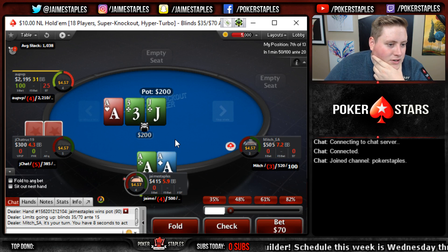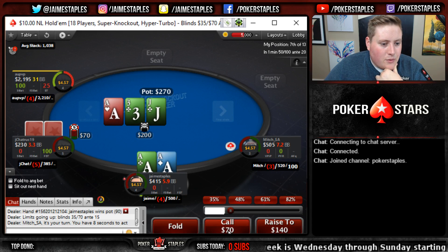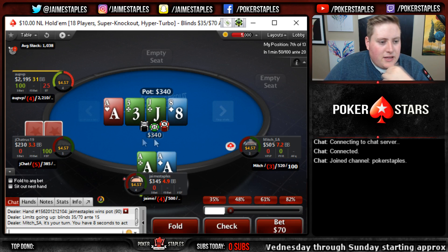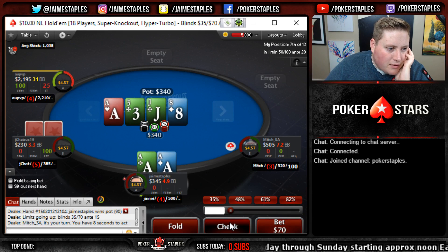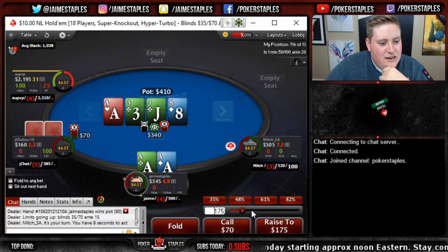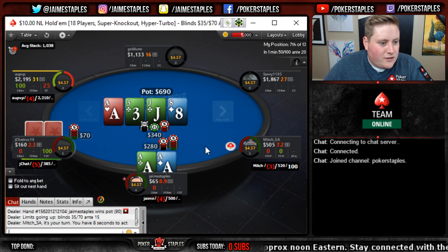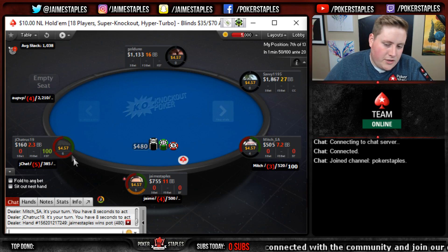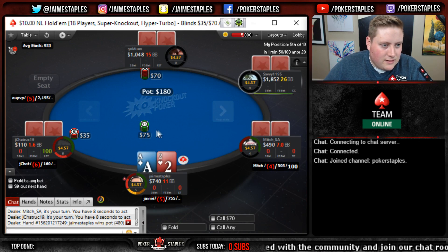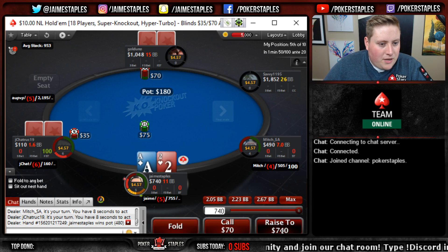I'm gonna slow play and limp - this should look very scary to a lot of players but I'm hoping it's gonna work. We see check, a check, three - we'll check. They bet 70, we will call. Pretty easy to get the money in on the river so we're gonna check and allow them to keep bluffing. They bet 70 again and now I'm just gonna put it in. We don't get the knockout, they don't call us, but I think we got the most money out of our aces by slow playing.